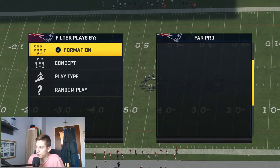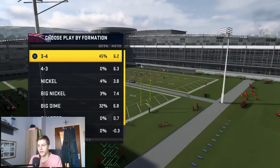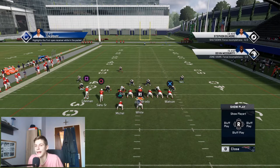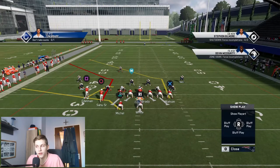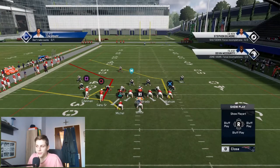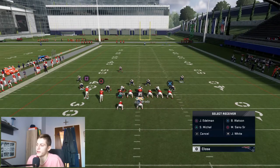I'm going to put two halfbacks on the field for better catching and select the play X Spot. X Spot is an excellent play if you want to destroy cover 3 — this is mainly good against cover 3. The first setup works wherever you're on the field: left hash mark, right hash mark, middle field, anywhere. I'm going to run it first to the short side and then to the wide side with the slot receivers to the short side. The first setup is fade, square, wheel, halfback, and drag X.